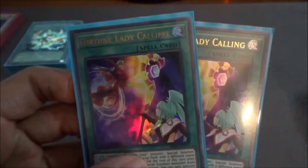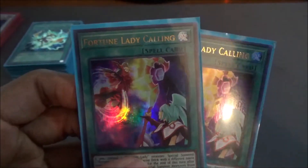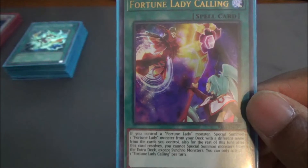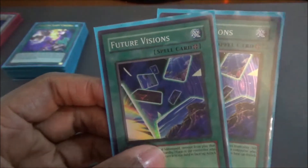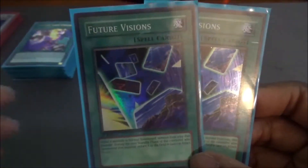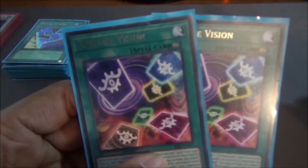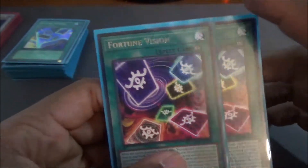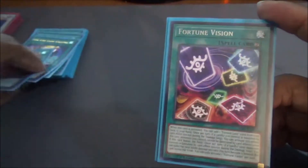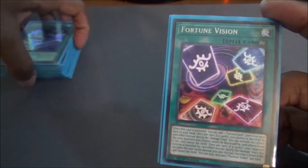There are 2 Fortune Lady Callings. This basically lets you special summon 1 Fortune Lady monster from your deck with a different name than the Fortune Lady card on the field. However, once you do that, you are locked in to special summoning only synchro monsters from the extra deck — you can't go into this and then try to link summon. You can also only activate 1 Fortune Lady Calling once per turn. We also have 2 Future Visions — when this card is on the field, if a monster is normal summoned, it gets banished and then returns during that player's next standby phase. And we're running 2 Fortune Visions, which allows you to search for any Fortune Lady card from your deck to your hand, including spell cards.